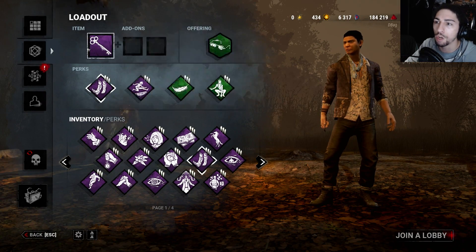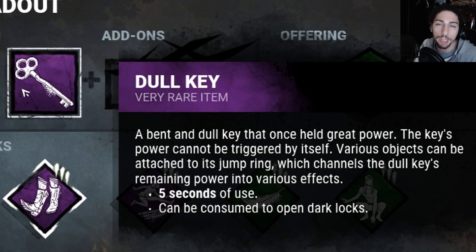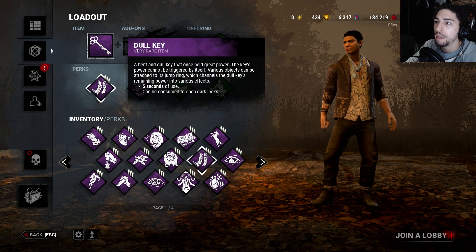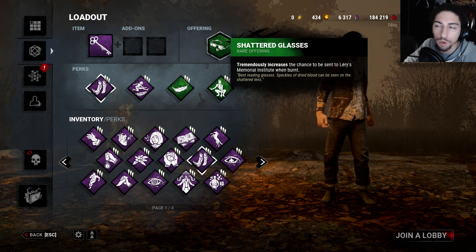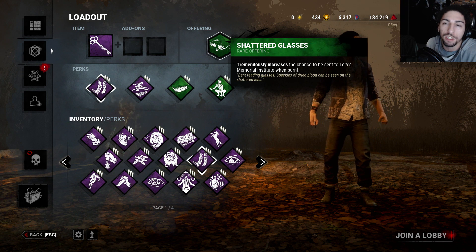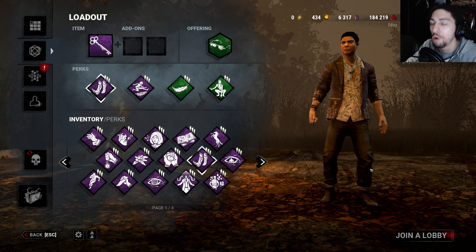For items, we're going to use a dull key, which allows me to open the hatch without having to be the last one standing. And then we're going to Larry's for the offering because it has the most windows. You always have to do it in Larry's - you can do it in other maps but it's going to be a little bit harder. Let's go see if we can do some Houdini stuff.